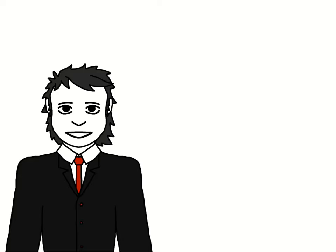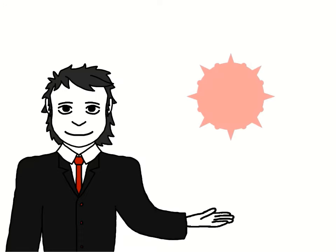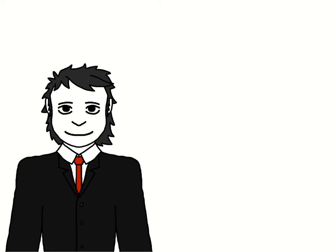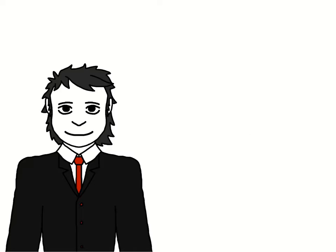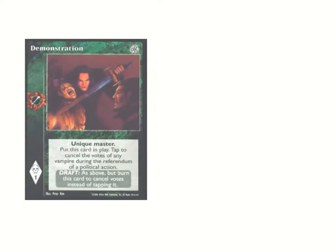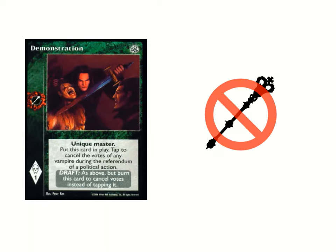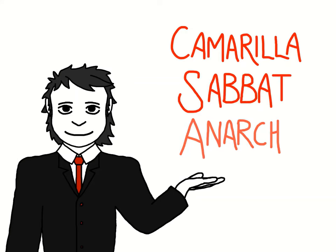A few extra notes on vampires: some vampires are referred to as antitribue of their clan, identified by a red circular shield behind their clan icon, meaning that they are in some way opposed to some aspect of their original clan — Ventrue and Ventrue Antitribue for example. In game purposes they are treated mechanically as different clans, so cards that refer to or require use by a Ventrue Antitribue cannot be used by a regular Ventrue and vice versa. Additionally, some cards will also have the words Camarilla, Sabbat, or Anarch, denoting them from different sects of vampire society.